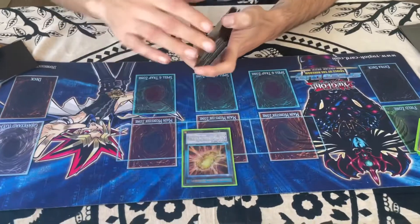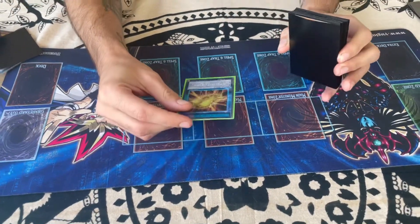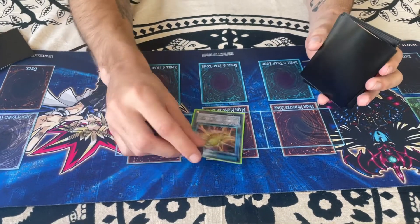Starting off, we play the skill card Cocoon of Ultra Evolution. What this card says is: you can tribute one insect monster on either side of the field equipped with an equip card, send it to the graveyard, and special summon an insect monster from your deck ignoring its summoning conditions. It also says that once per duel you can shuffle an insect monster from your graveyard into your deck and draw a card. Both these effects can be used on the same turn, but both effects can only be used once per duel.